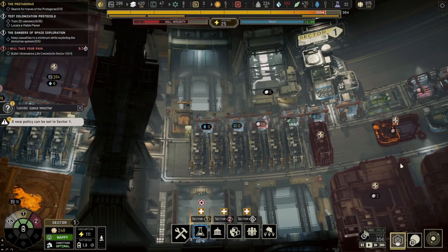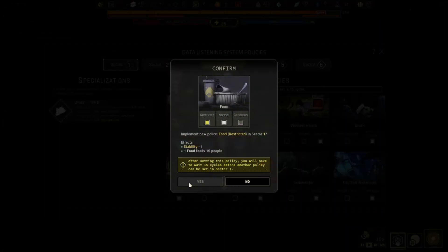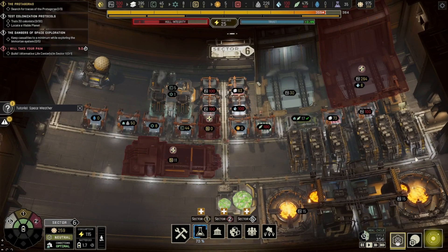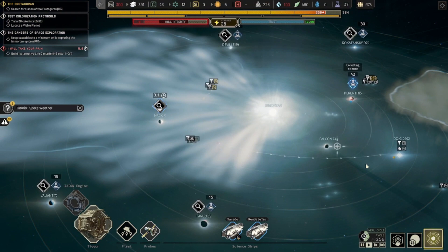We can go back in here and re-restrict it. They're like, we want more food, and we're like, okay, have more food. Then as soon as they forget they requested it, we just take it away again. We're on a survival crunch — this is important. We're going to be doing these two spots for a while and will be getting quite a lot of science out of them.